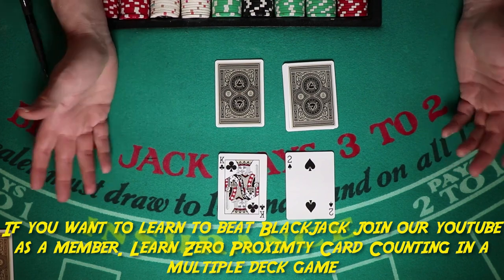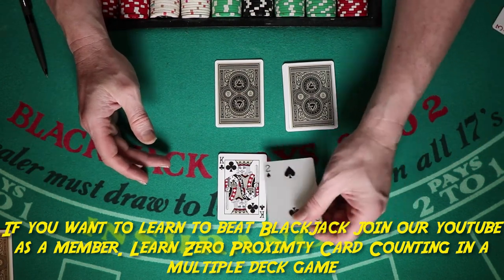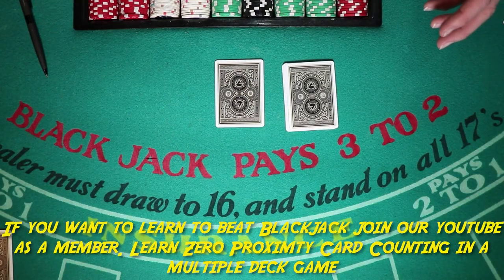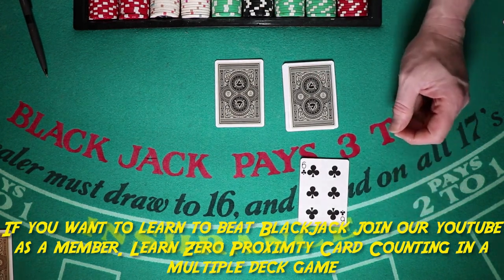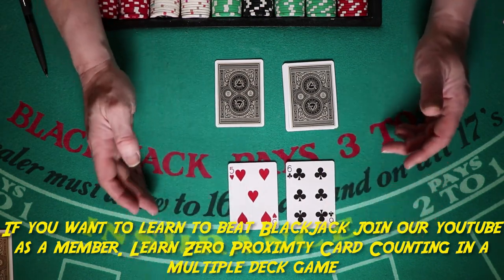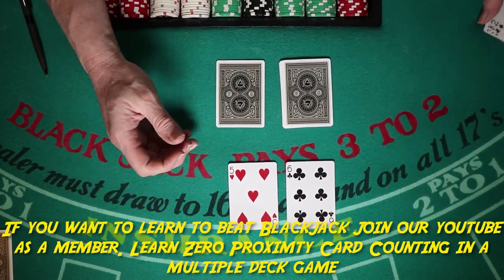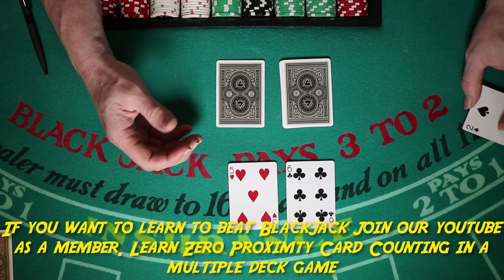Let's talk about hands that can't be busted on two cards. With 11 — a six and a five — it's critical that you have the option to double. In single deck, with rare exceptions, you're going to double everything all the time.